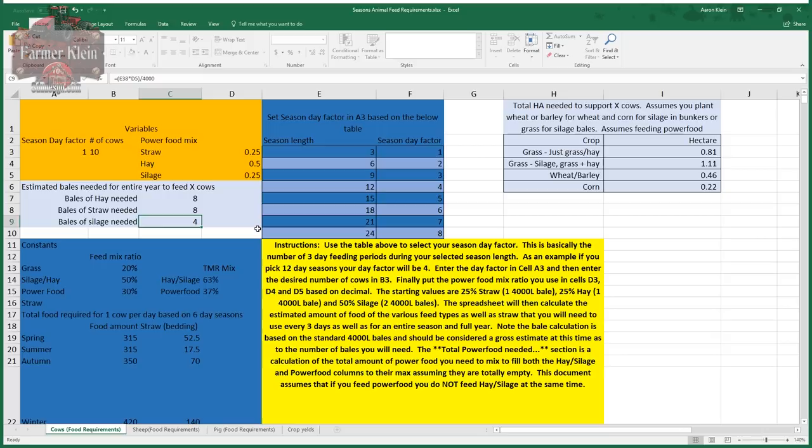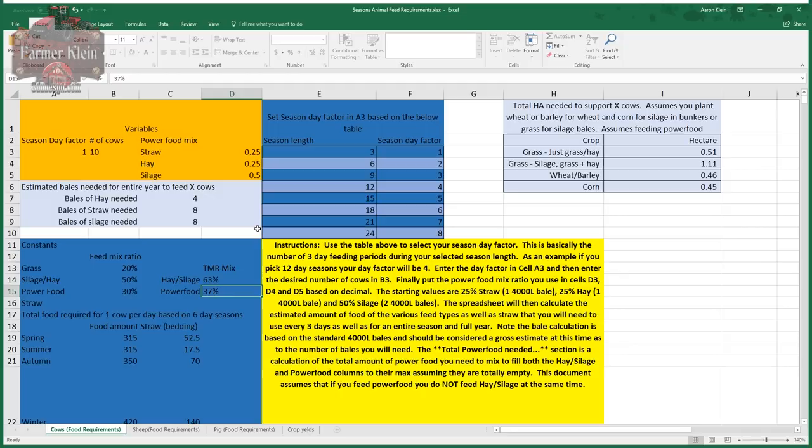Changing the ratios - say 0.5 hay and 0.25 silage - gives four hay bales, eight straw bales, and eight silage bales for the year. The 'constants' section cannot be changed - it's fixed values straight out of the game for feed ratios. When you feed power food, 63% goes towards the hay/silage column and only 37% actually goes to the power food column.